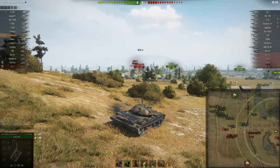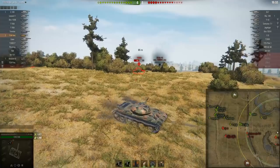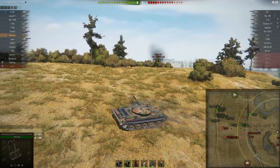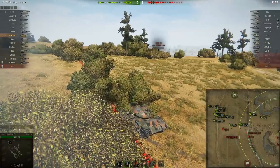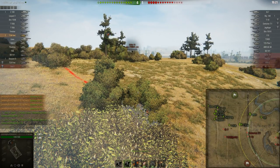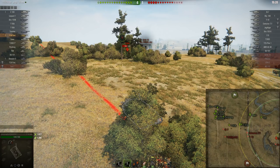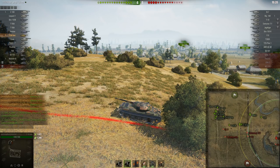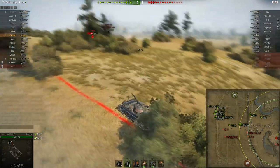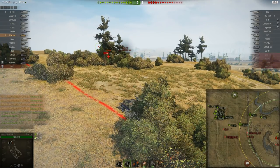I'm going to ignore the E5 as long as he isn't spotting me — my teammates have shots on him and maybe I can support the mid. I'm playing passively aggressive: I want to put shots into this guy but not lose HP to people in the mid. When I finally decide to poke on him, I'm unspotted at the time, so chances are those guys aren't pre-aimed on me — they're probably focused on targets in the mid. Also, this guy isn't looking at me, and I've pointed my tank downhill so I can get out quickly.